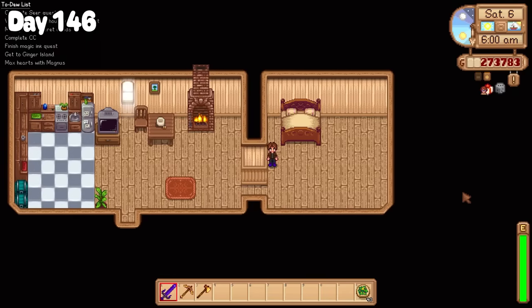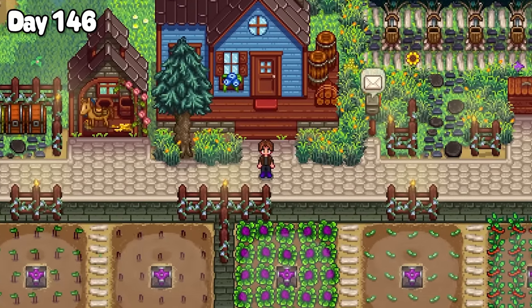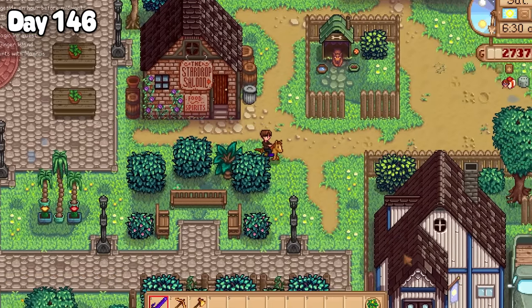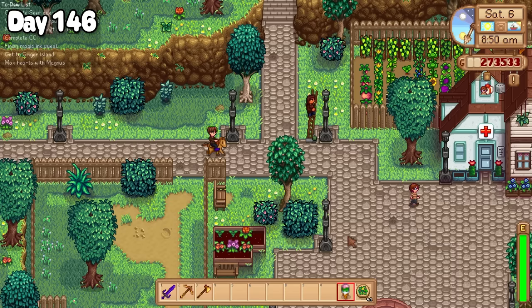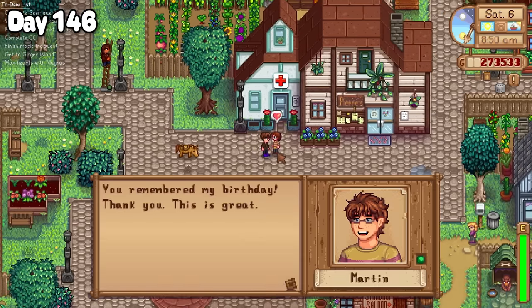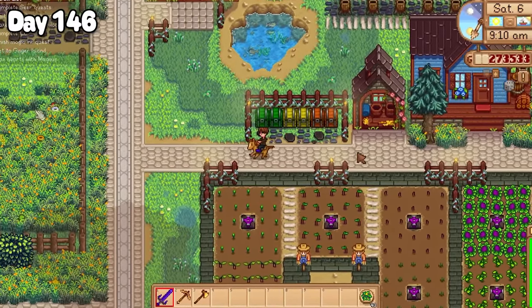I left my house the morning of day 146 to the beautiful summer sun, and I took a moment to look over my crop fields like a proud father. It was Martin's birthday today and I know he loves a good ice cream, so I backed Dusty into the ice cream stand and it worked like a charm. It took a while for him to arrive in town but I found him walking past Harvey and handed over his birthday present.